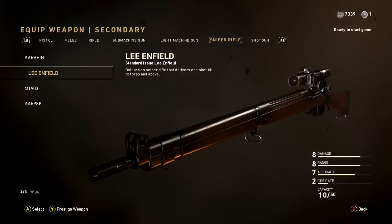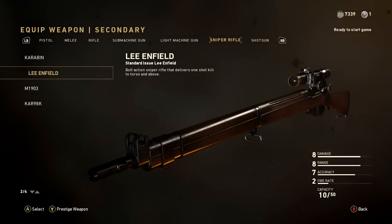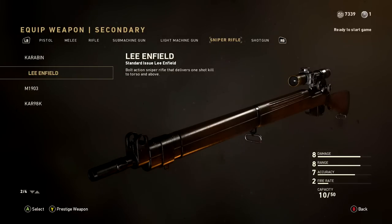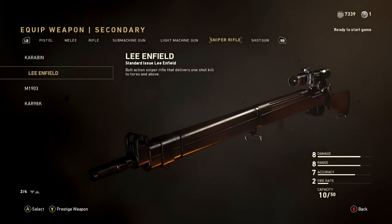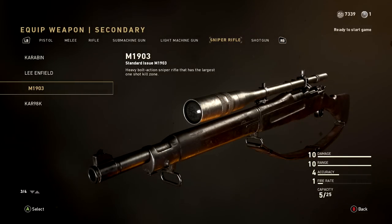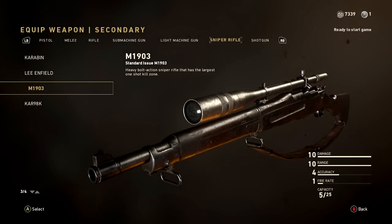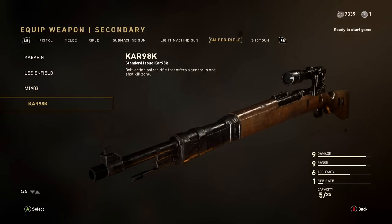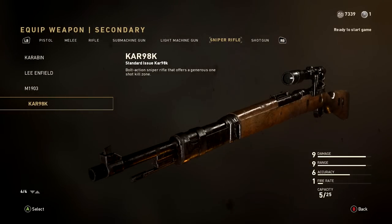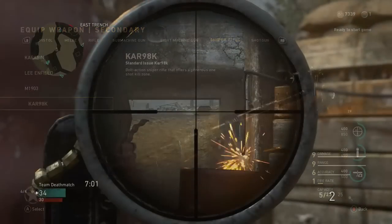Here are the differences between bolt actions. The Lee Enfield has the fastest fire rate and a 10-round capacity by default, but a very bad one-shot kill zone — only upper chest and above. The Springfield is clunky with high idle sway, but it can one-shot kill from the kneecap and above. The CAR 98K is a mix between the two: one-shot kill from the waist and above, very low idle sway, and easy to use with good handling characteristics.